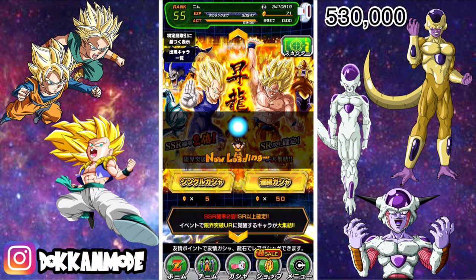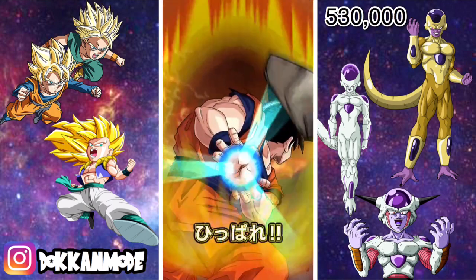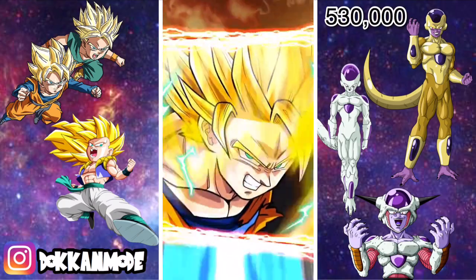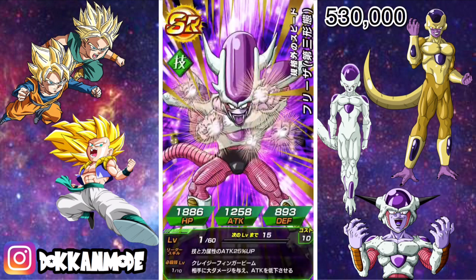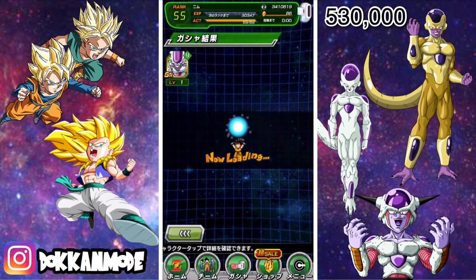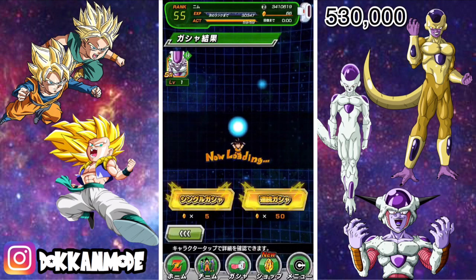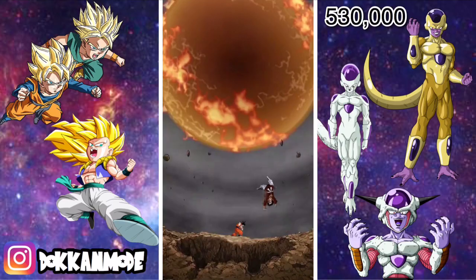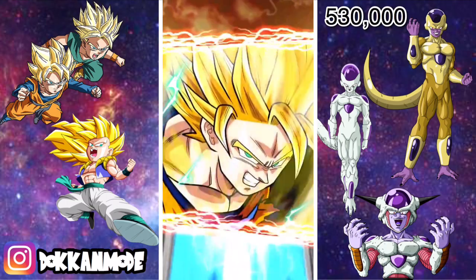Today we'll be using 70 stones on this banner, all singles, because it is double rate. Given every double rate banner, it is guaranteed SR or higher — there are no rares. So if you do get an SR, that means you got the worst you can pull. A couple of people have pulled Gohan; I've seen it on Instagram, and I saw one multi that had him twice.